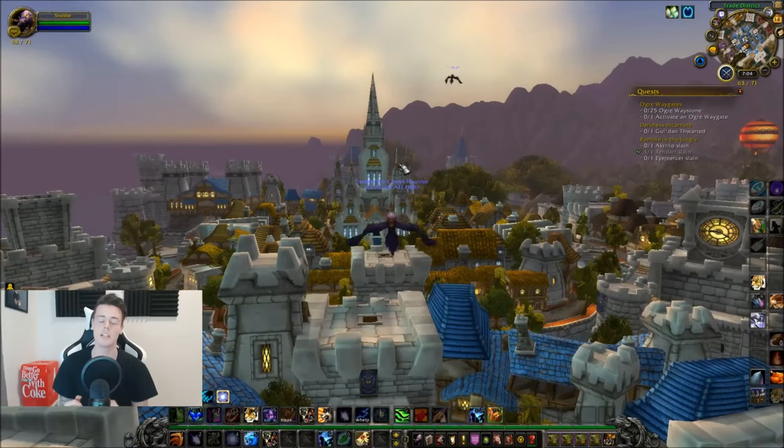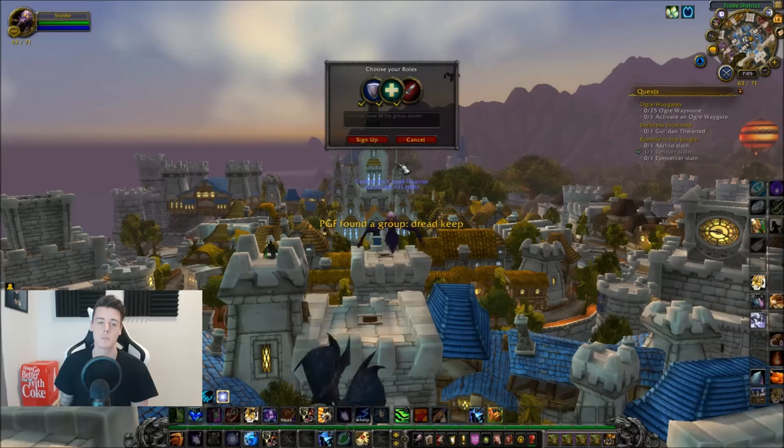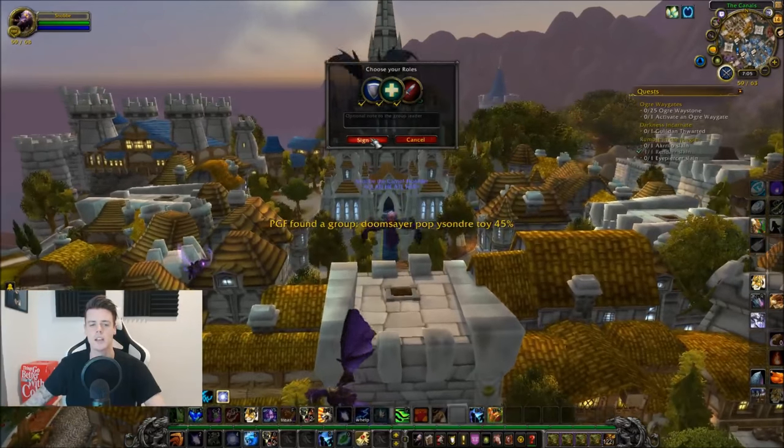I'm going to leave a link in the description of where you can download the add-on, and I'm also going to put in the keywords that I use. You guys can modify the keywords to get it to work even better, but that's simply the best way of getting the Pocket Fel Spreader. Hopefully this is going to help some of you out. I know it sells for like 5k on some realms, but it can also sell for like 50,000 on others - I sold one for 25k yesterday.